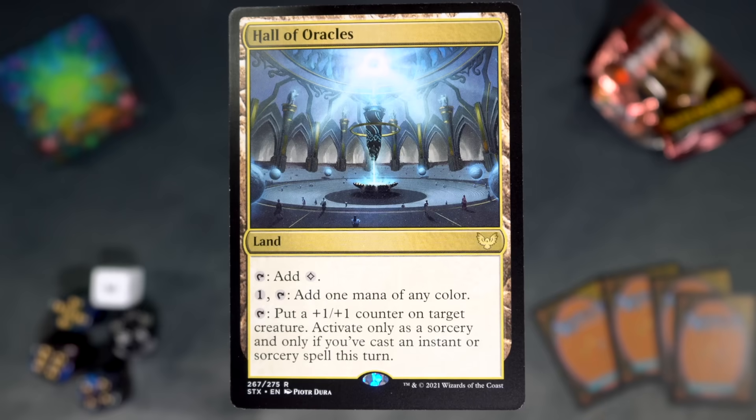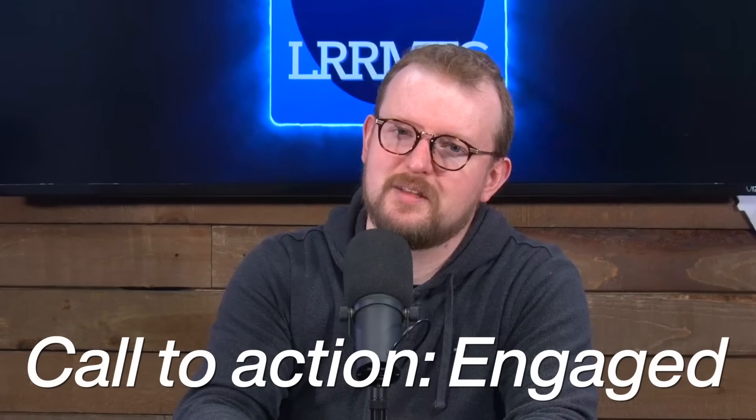A rare is Hall of Oracles. It's a land — taps for colorless, and for one and tap, add one mana of any color. So it's Unknown Shores at its baseline, but also tap to put a plus one plus one counter on target creature. Activate only as a sorcery, and only if you've cast an instant or sorcery spell this turn. So it's sort of like Magecraft. If you cast a spell, you get to make a creature bigger. Sure, fine.